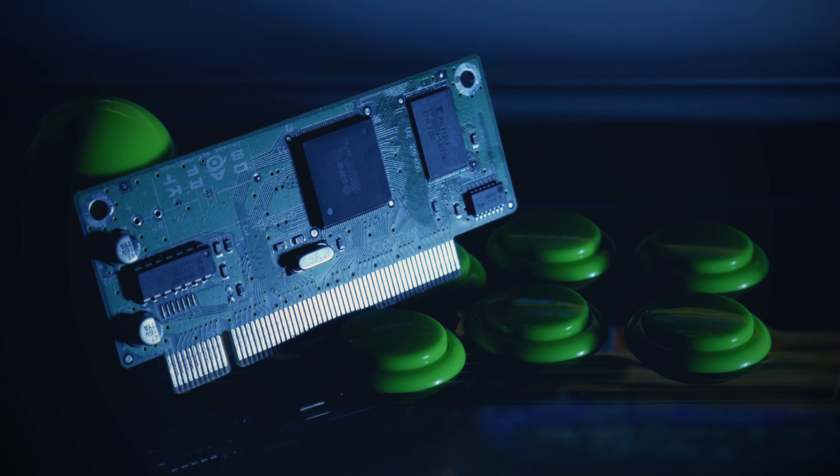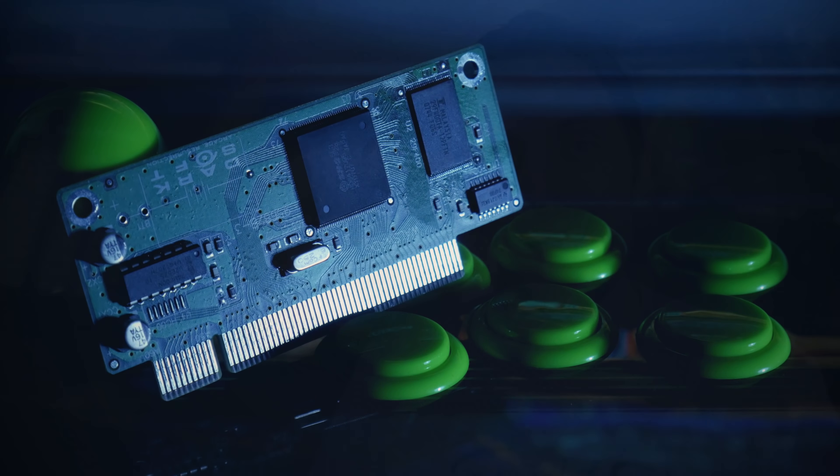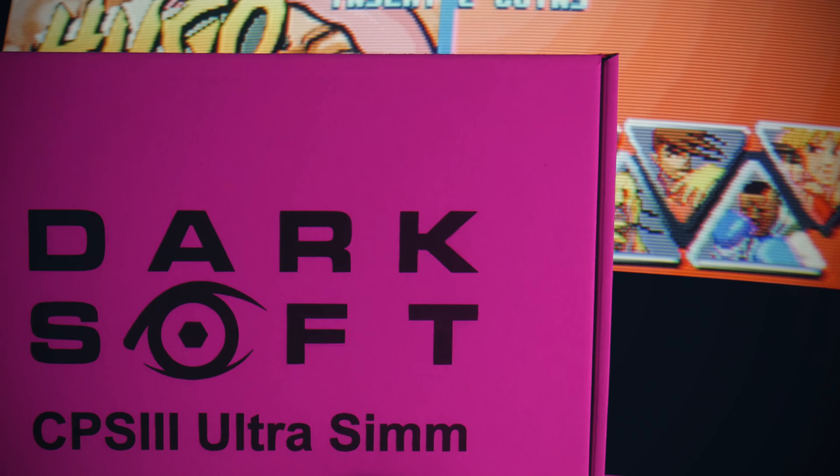Flash forward almost a quarter century and we have options to run all six games on the CPS3 hardware without the need for the original discs or carts, thanks to Darksoft's Super BIOS cart. While this is a solid solution that will get you playing Red Earth, the JoJo's, or a Street Fighter III entry, there is a major downside. If you decide you want to switch games, you're going to have to wait 45 minutes until the new game is written to memory. I've never actually played Red Earth on original hardware because I just can't be bothered to do that — I've only ever played it on my RetroPie.